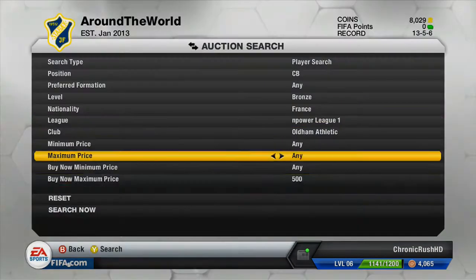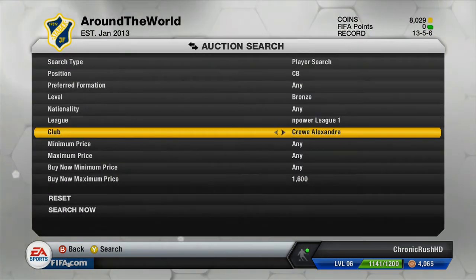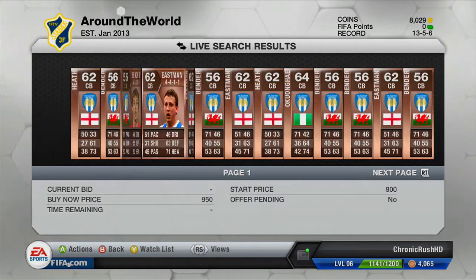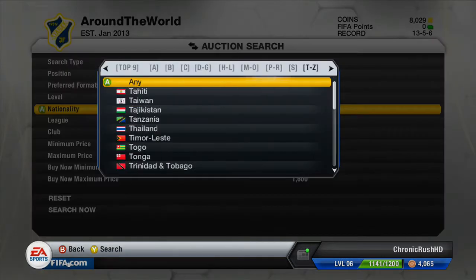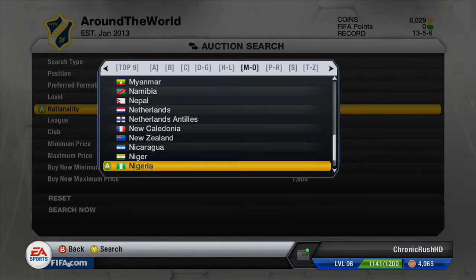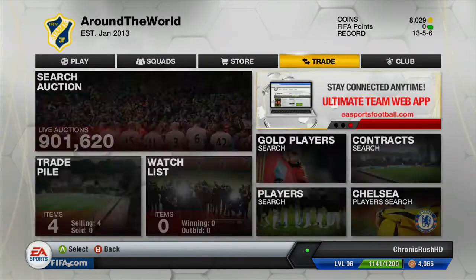I go and have a look at some centre backs — there are some quite pacey ones, like this one guy called Voto who plays for Oldham, but he costs an absolute fortune which I didn't have enough coins for. There's also this other player — I'm not going to try and pronounce that name — but he again costs an absolute fortune. So I was looking for other players I could fill in the centre back spots.